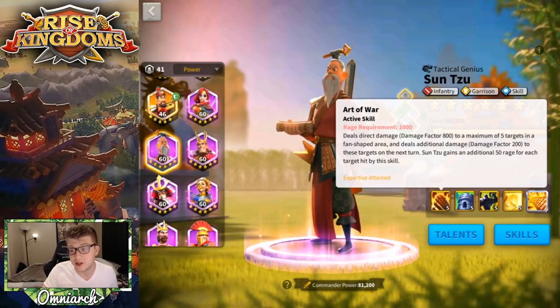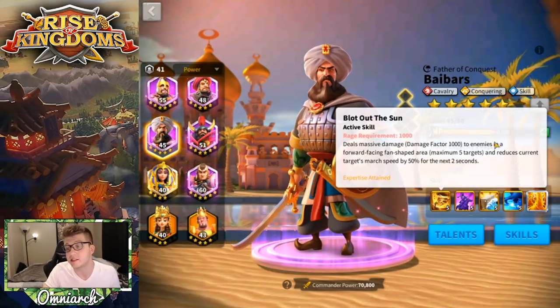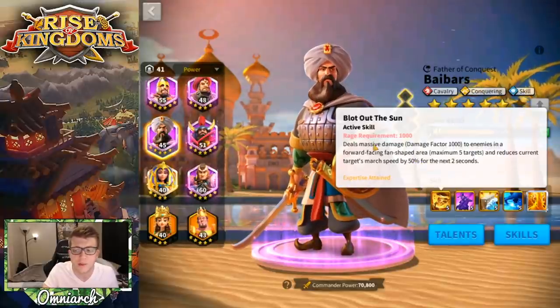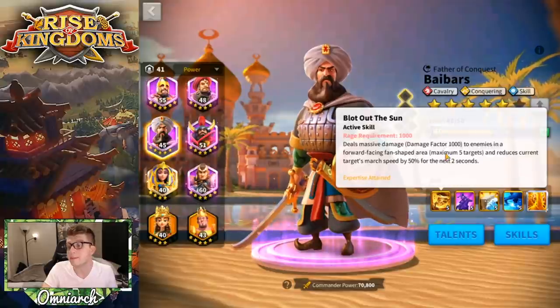I think Sun Tzu's rage generation is better than the slow, but sometimes you need that slowdown, and that's kind of what makes Baybars a little bit different from somebody like Pelagius. Really big AoE damage.